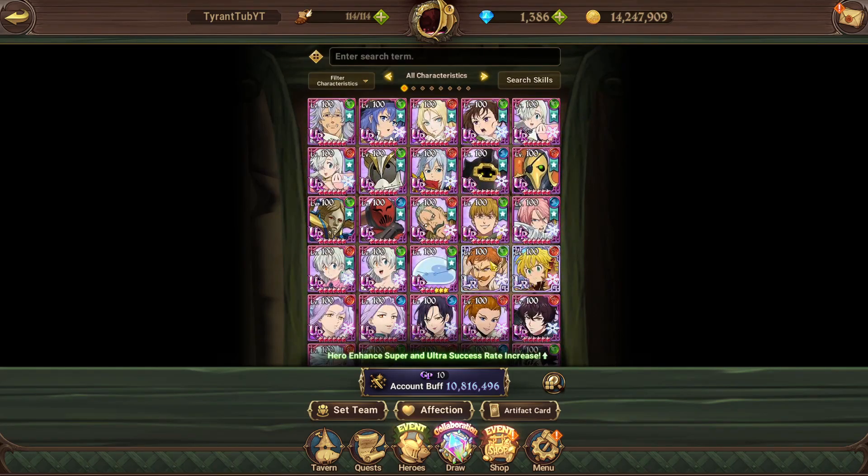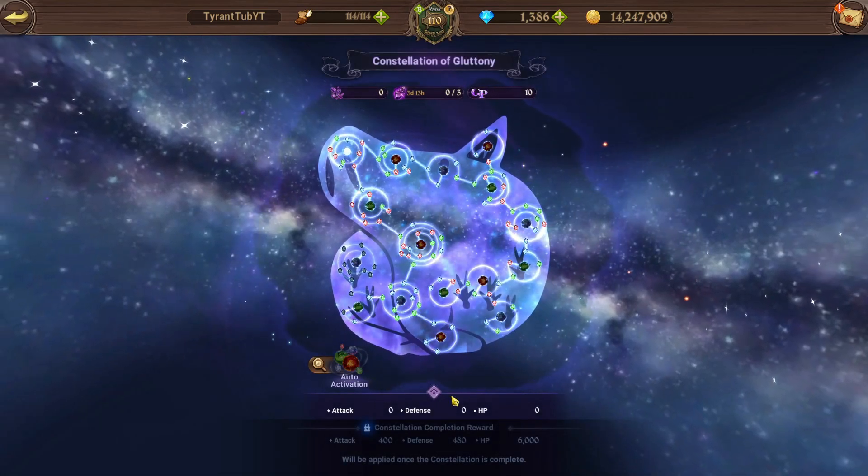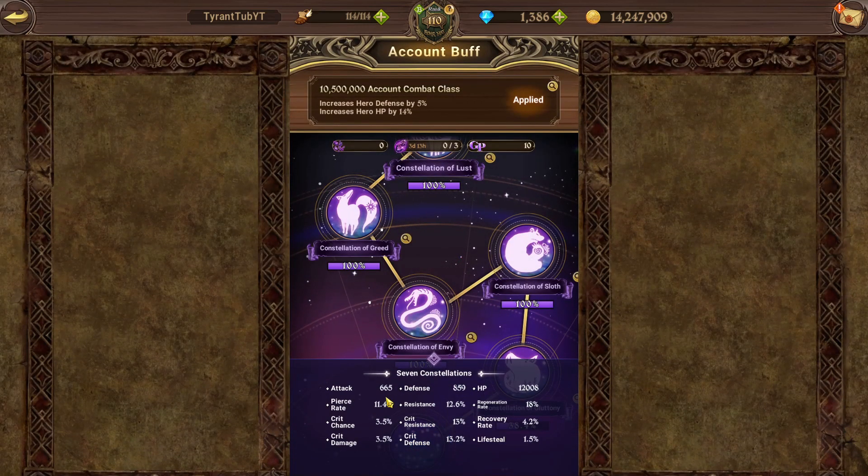It does reward longer-time players. The amount of crit resistance and attack-related stats you get is pretty insane. I get 665 extra attack. When I do my videos — demonic beasts, PvP — these stats are added onto my characters. So you can see my characters doing really high damage. You could have the exact same team as me but not put out the same damage because of my constellation. Characters like Melly who are very pierce-rate related benefit a lot — he's got a pierce AOE and pierce single-target skill, and I get an extra 11.4% pierce rate flat.